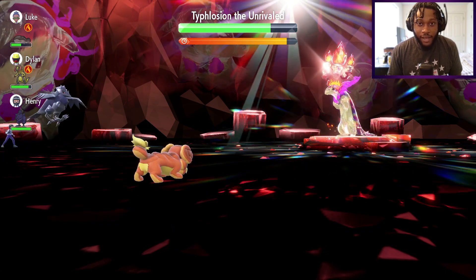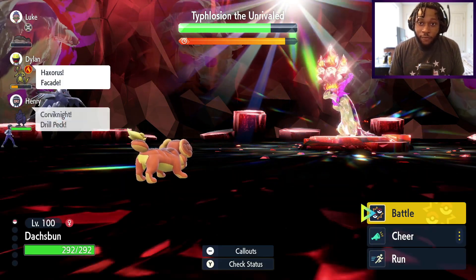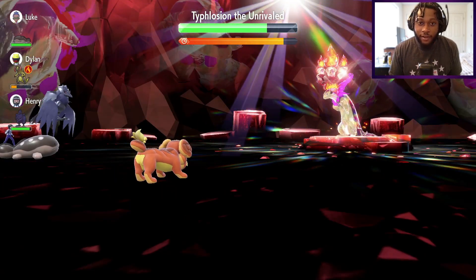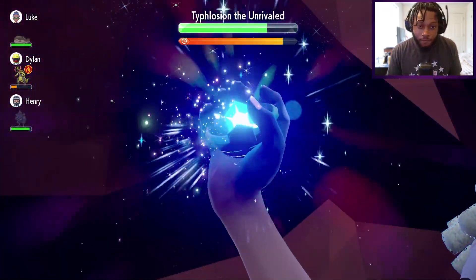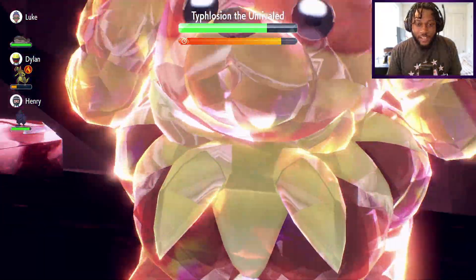Solid damage right there. Typhlosion's goal for this raid is to just get us burned and then make us pay for it with Infernal Parade, but it doesn't matter - it's a Pokemon that can't get burned in the first place. That's the upside of this murder dog right here.